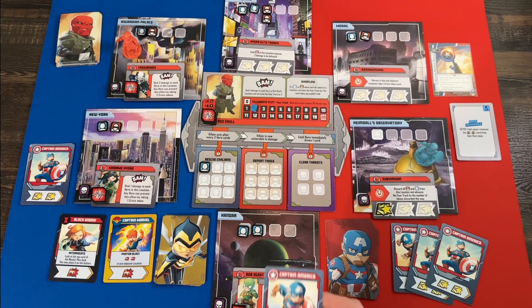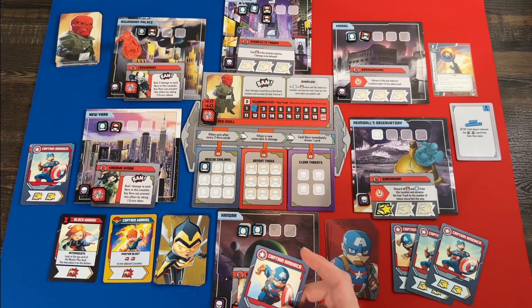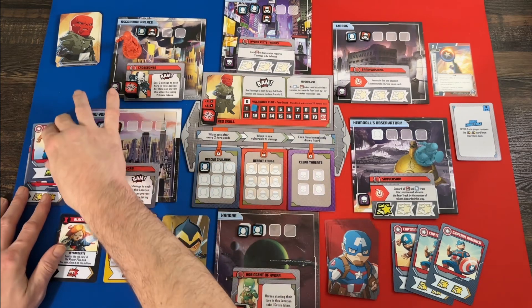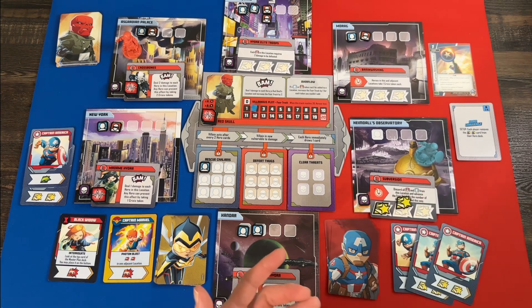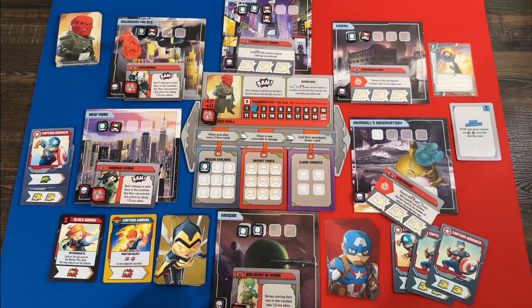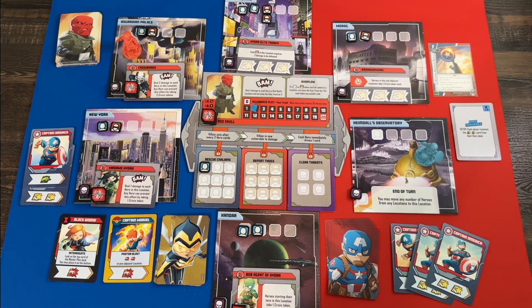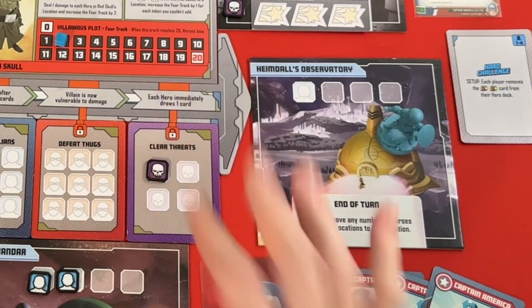I haven't played this a ton so I'm not familiar with the heroes and villains as I probably should be — you're not getting excellent strategy here. I don't know how to make good matchups yet, but I'm hoping to play this a lot more. The new Kickstarter has me really excited. I add the new card and now I have a movement and two heroic actions, plus the previous card's symbols, which you can use in any order.